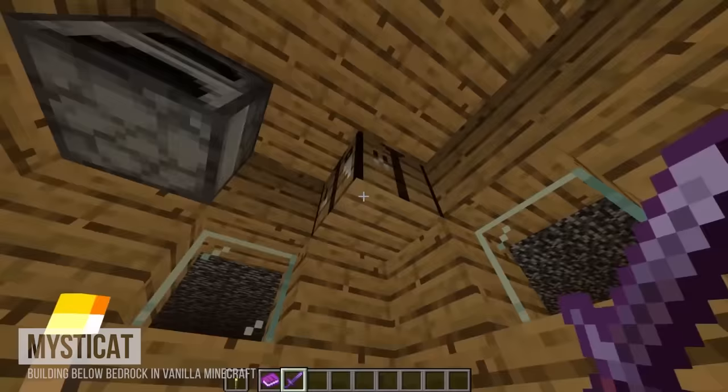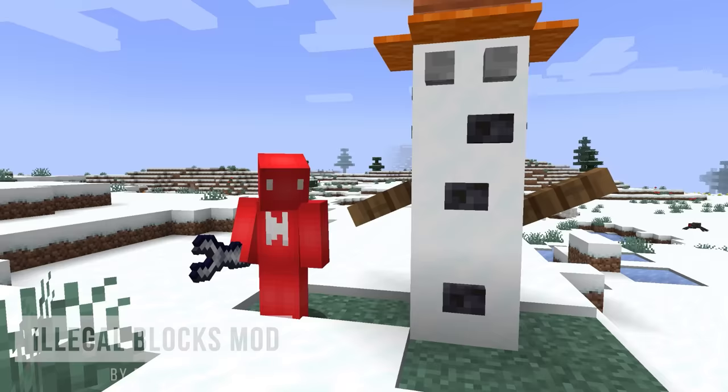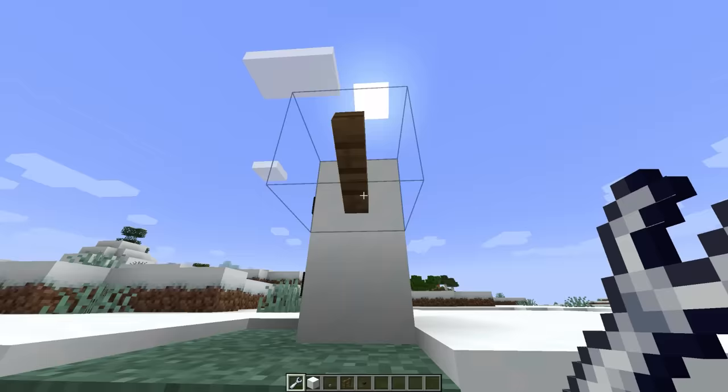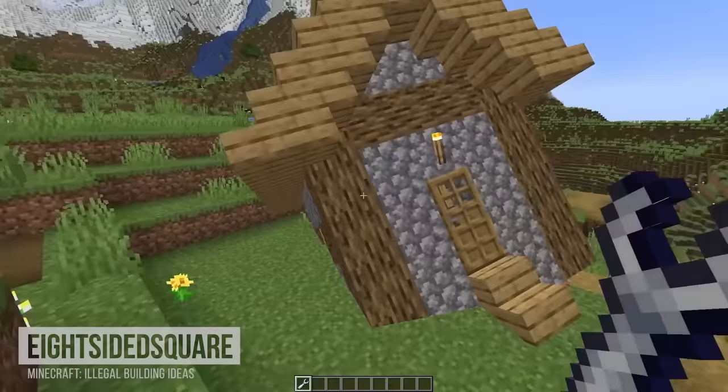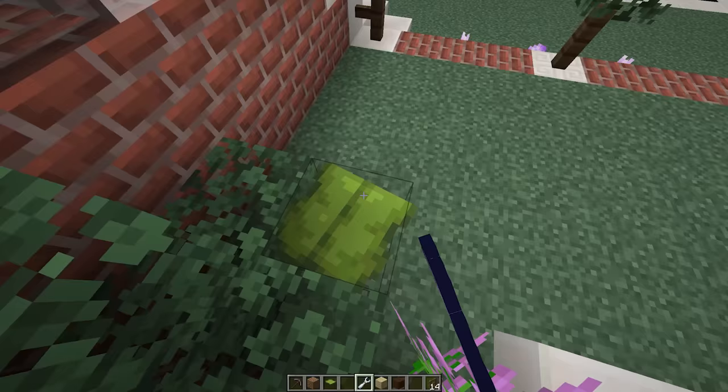And that'd be how Mysticat built this entire house underneath the bedrock floor. But why stop at placing illegal blocks when we could rotate them too? Using this modded wrench, we can rotate and nudge blocks off of their regular path, which, as eight-sided square shows, can create some hilariously cursed builds, like turning a drip leaf into a droop leaf.